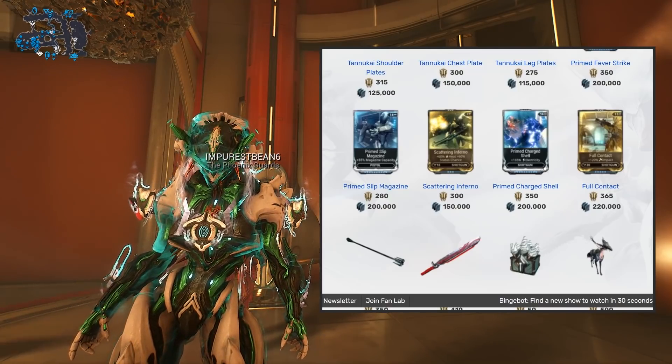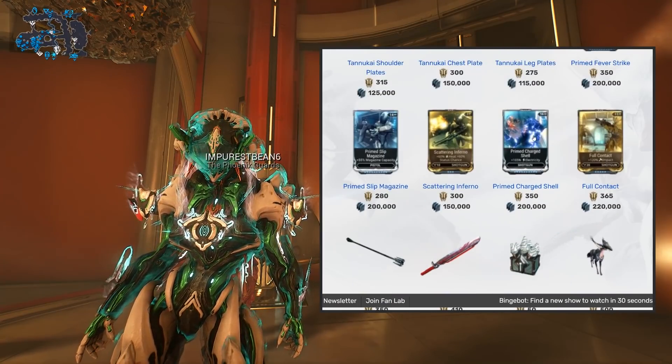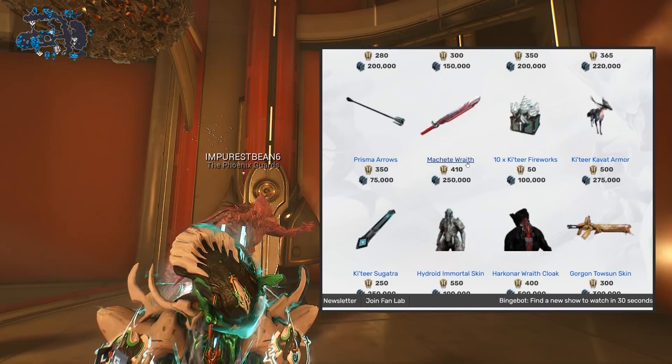Do try to pick up Prime Charged Shell — prior-one on this one. We're talking about electricity for your shotguns. If you want to see an actual great use out of this one, check the link in the cards for a full and detailed guide on the Tenet Arca Plasmor — an amazing weapon.